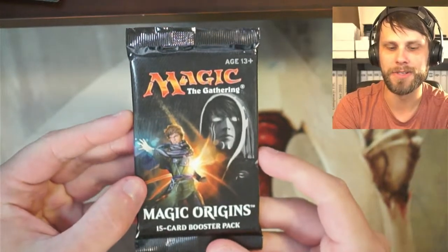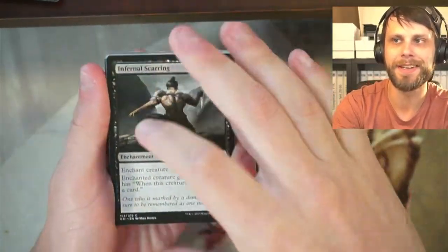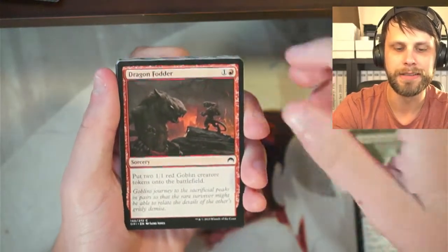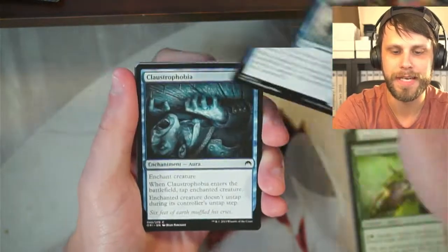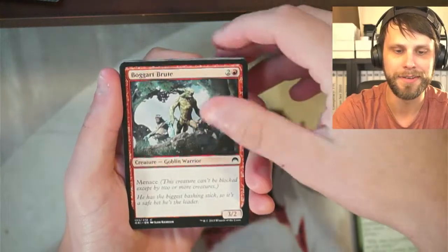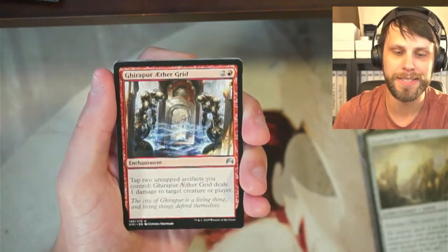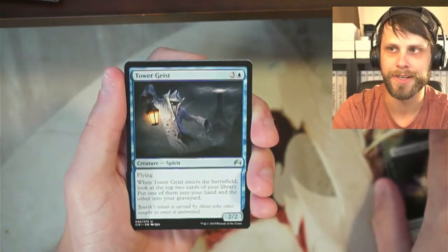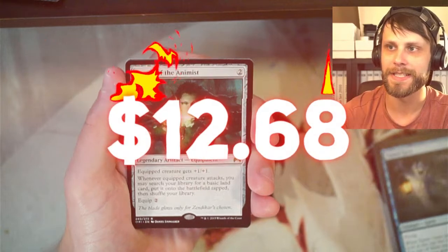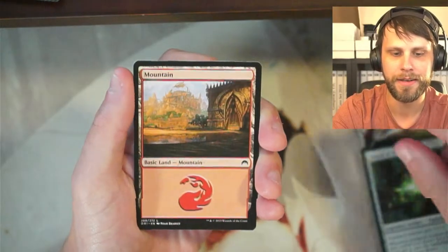Our next pack is Magic Origins. I did say early on we got a couple of these packs in, and this is actually one of those sets I never opened a ton of — I wish I had because there are a lot of really cool flip planeswalkers and things like that. Liliana and Jace are really the bigger chase cards in this set; Jace is definitely the one I want personally — a flip Jace is a very, very good card. We've got Boggart Brute, Guardians of Meletis. Our first uncommon is Aether Grid, which is a really, really good card — a win condition in some decks. Necrotic Summons, Tower Geist. Our rare is, ooh, Sword of the Animist — not a bad card at all, very, very good. And we have a Mountain and a little Thopter token. Not a bad pack, we're starting off pretty strong!